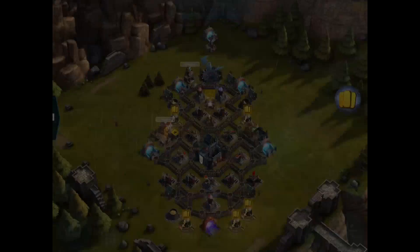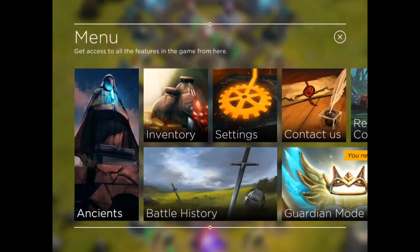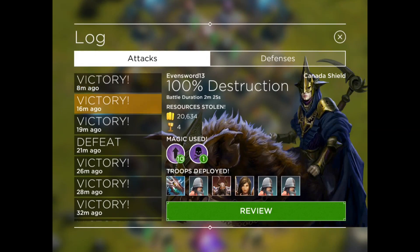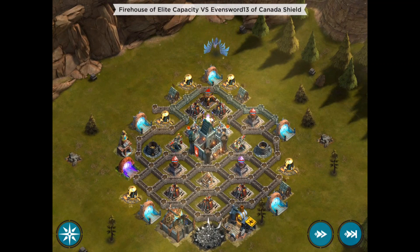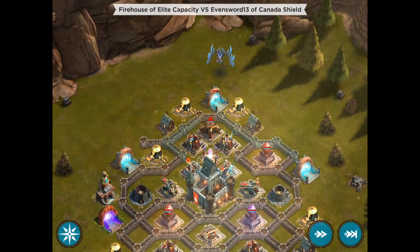Now this next one here, I'm actually attacking the base on the conduit side, and I'm going to show you why. I believe this was another 100% attack. The conduit is at the top north, and I'm starting off with my dragon again, giving it time to build up so it has two passes.